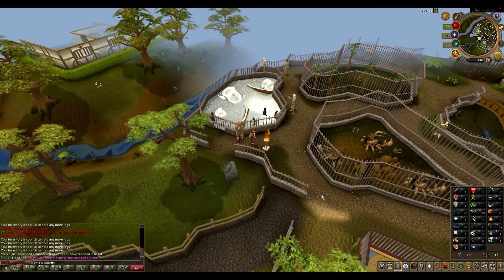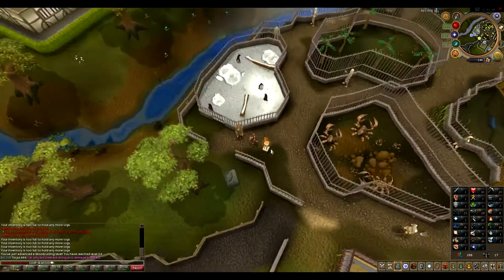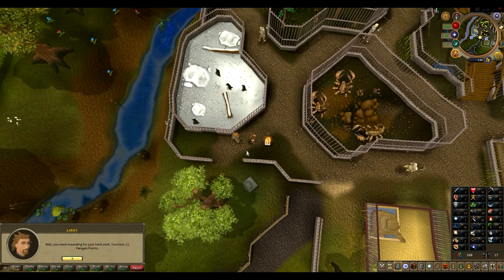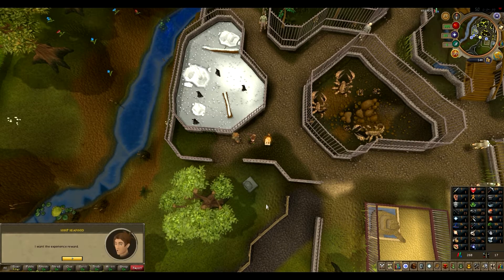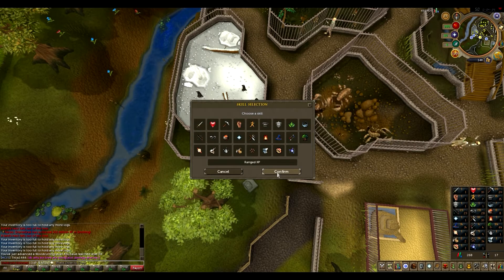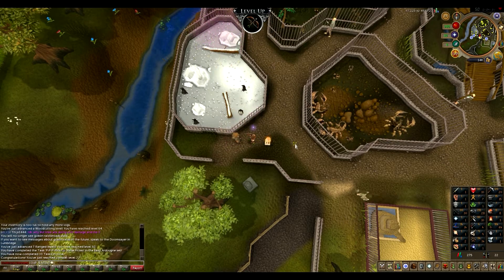Then I got some penguin points and did the circus twice. I put maybe five penguin points on range. Now I haven't put any other penguin points on range yet, I think. This should take me to 30 — there we go, 30 range!